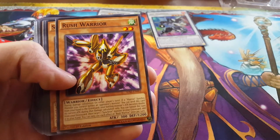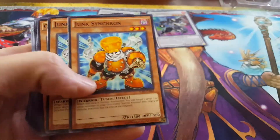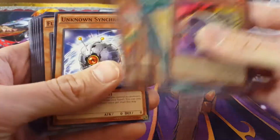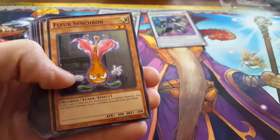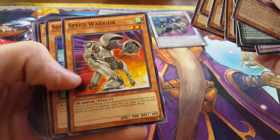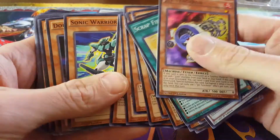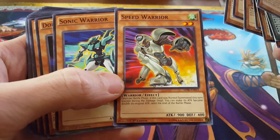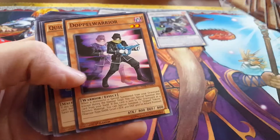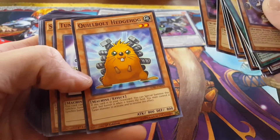We've got Rush Warrior — very awesome. Synchron Carrier, Junk Synchron of course from 5D's, Quick Draw Synchron, Drill Synchron, Turbo Synchron, Unknown Synchron, Floor Synchron, Synchron Explorer, Speed Warrior — that's one of Yusei's signature cards right there, very awesome.